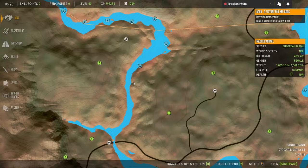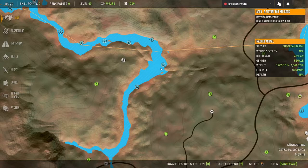You cannot come onto Hirschfelden and treat it the same way you would other maps. The best way I've found for finding drink zones — instead of spotting them with binoculars, because a lot of times the animals are hidden behind brush with a lot of obstacles — is what I've learned to do: just put it on auto-run.